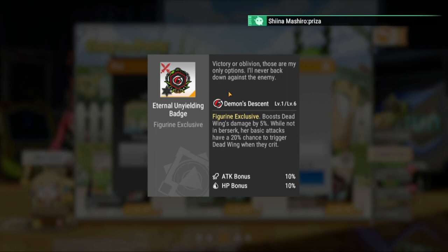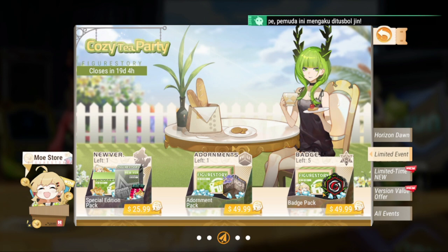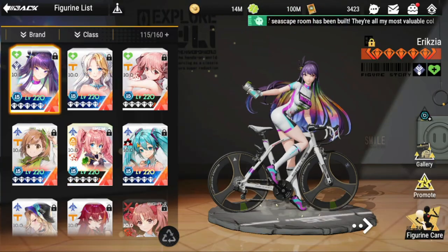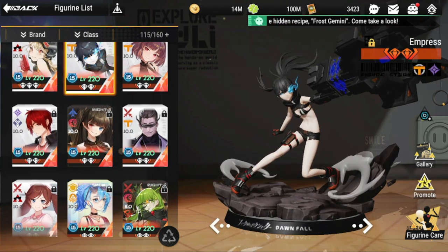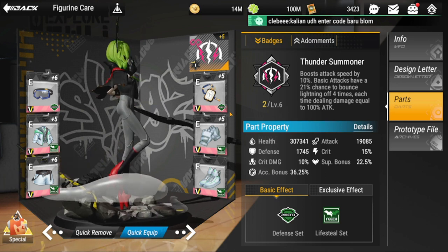Her exclusive badge, the Eternal Unyielding Badge, boosts Dead Wing's damage by 5% and while not in berserk, her basic attacks have a 20% chance to trigger Dead Wing when they crit. Initially I recommended this badge, but at this point if you're not into spending much, I would not recommend it. The Eternal Nightmare Badge is better overall, and it's an additional spend you don't need. Just build her right towards survivability.